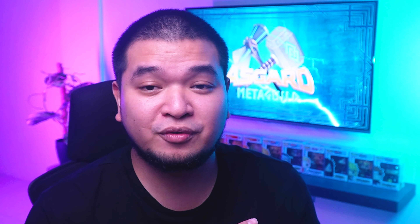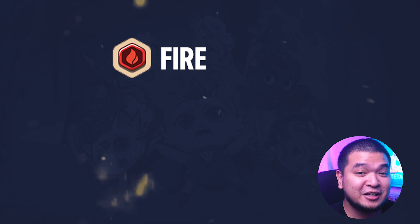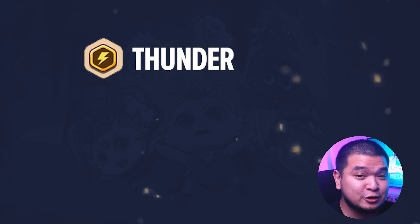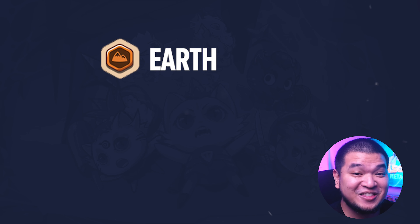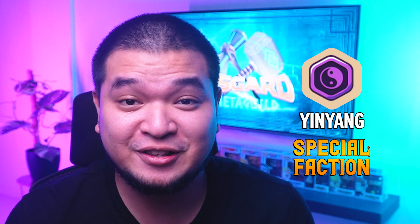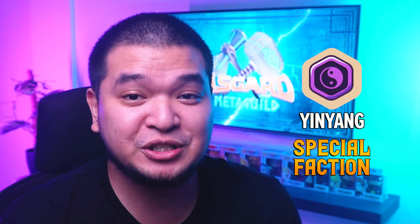The factions are Fire, Water, Thunder, Wind, Earth, and Yin Yang. Each faction can be weak or strong against each other, and the game follows a rock-paper-scissors format. Fire is strong against Wind, Wind is strong against Thunder, Thunder is strong against Earth, Earth is strong against Water, and Water is strong against Fire. Yin Yang is a special faction that is neither weak nor strong against the other factions.